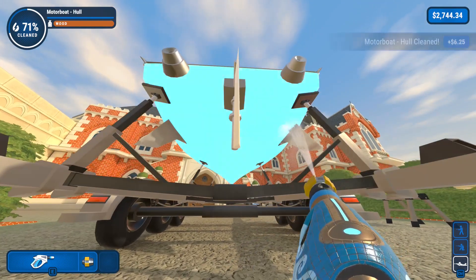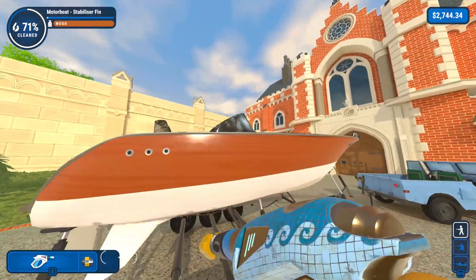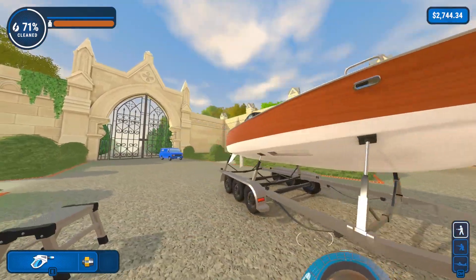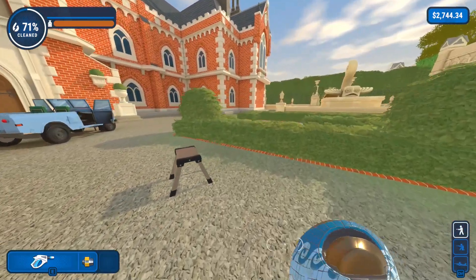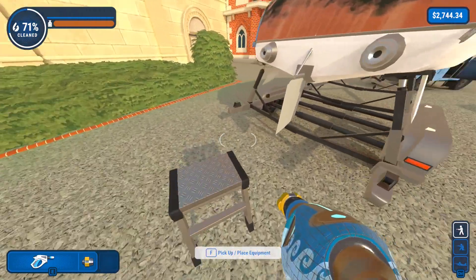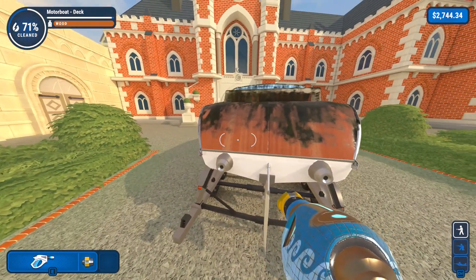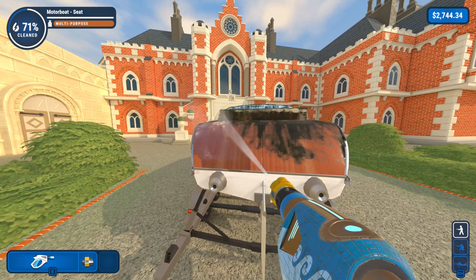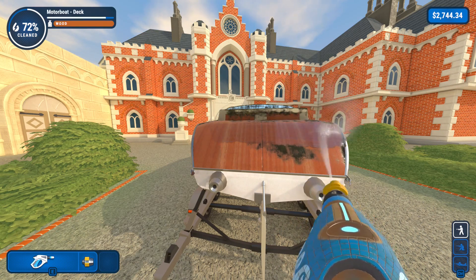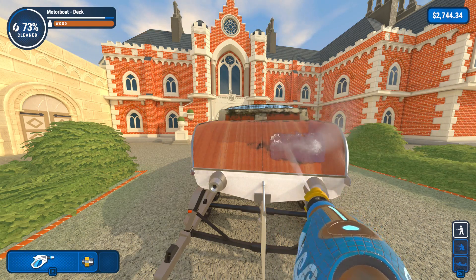Bam! Now the bottom hull is clean. That should be all of it. Nothing down there. All right, into the boat we go. That's a stepping stool, I'm probably going to need that. Make this - I'll clean this first. I should have got that one good from the side. I didn't get that real good from the side. Okay, jump down here.